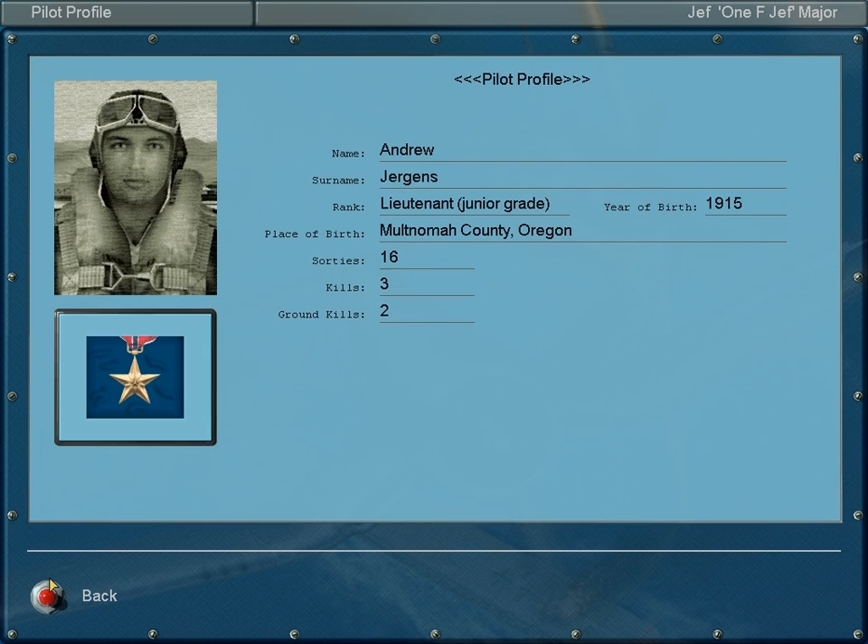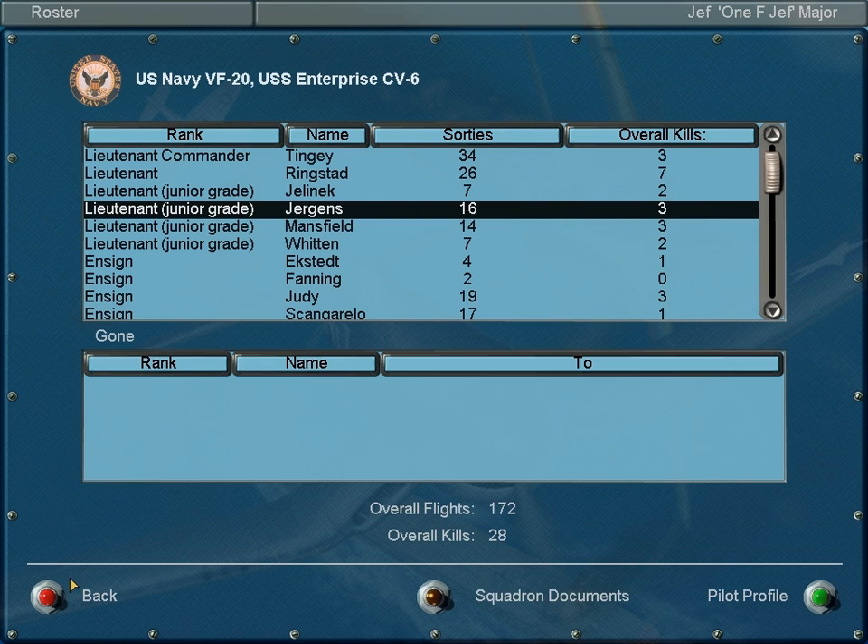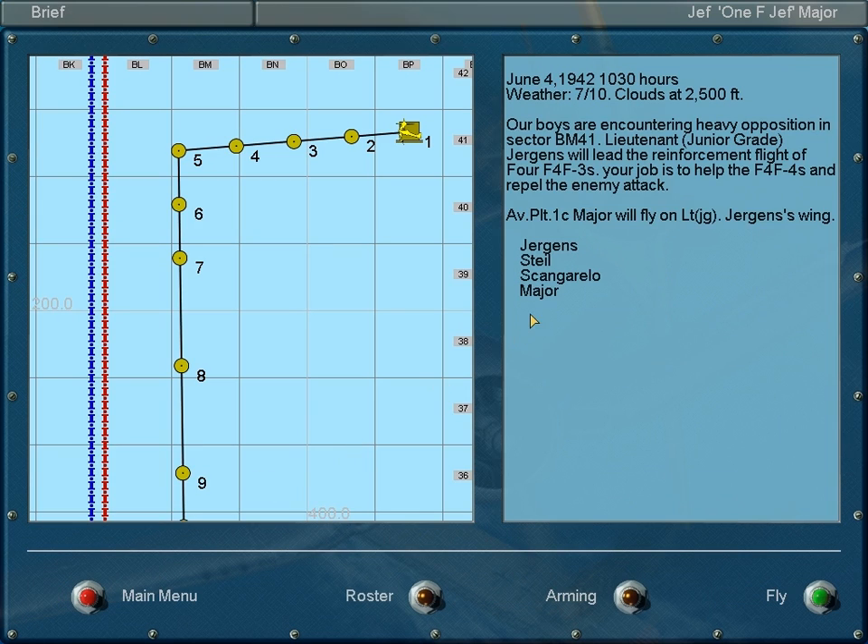Oh, he's from Oregon. Cool. Commander Juergen, let's see who our guys are. I am the last in the wing, so this is going to be a wing of 4.